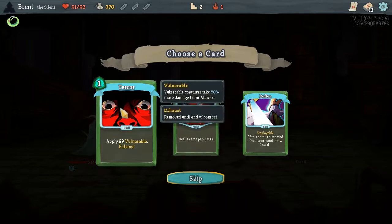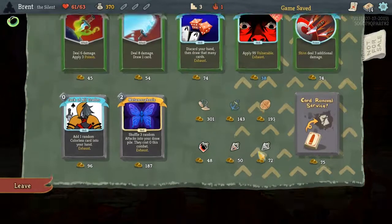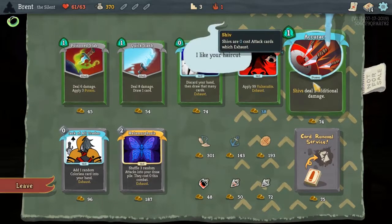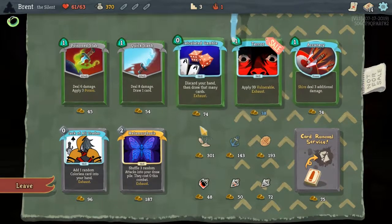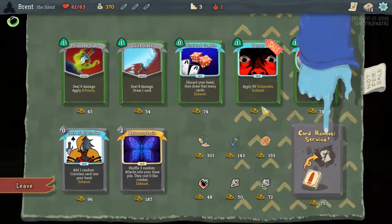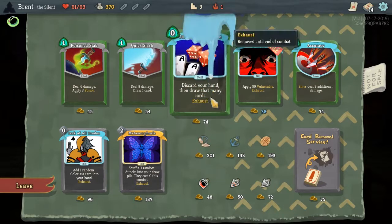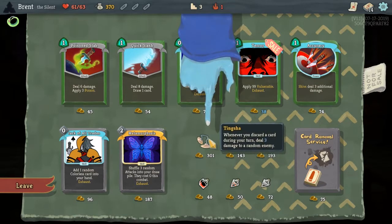Riddle with Holes — ooh, no Terror. Get some of that vulnerability. Let's see what you got, shop. Accuracy — I want to take it just in hopes. Discard with Tingsha — hmm. And Calculated Gamble. Can we take both of them? We can't — oh, we're close though, so close. Five more gold is all we needed.